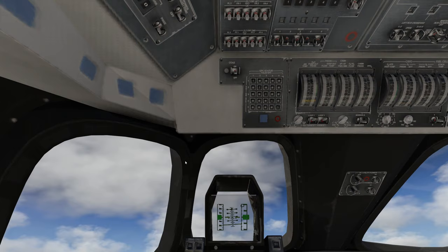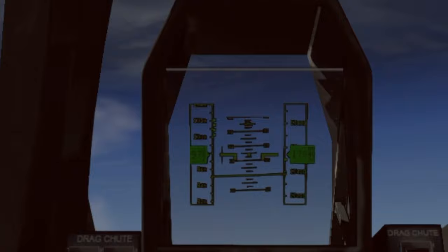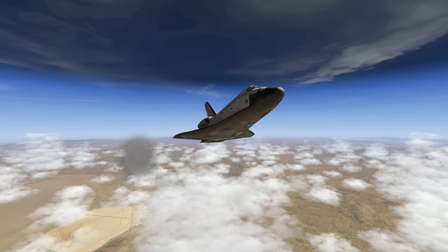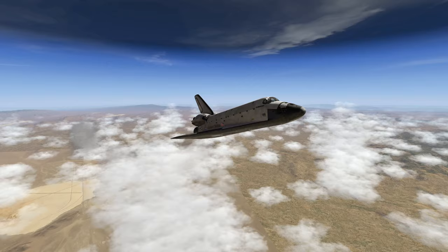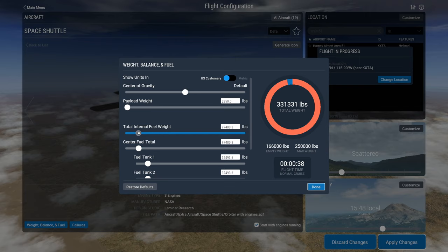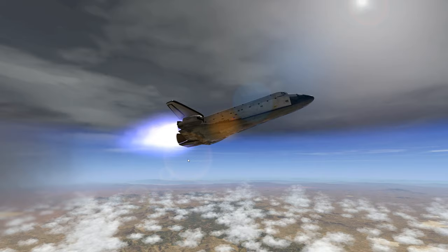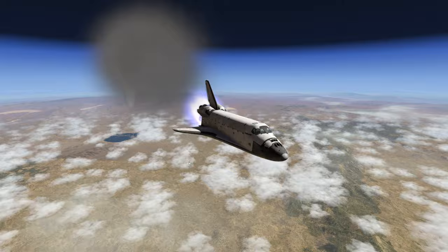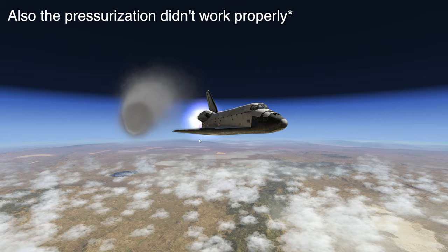At 16,000 feet, inside the aircraft we're already kind of passing out. We have just run out of fuel, which does happen. I wanted to try placing fuel tanks in there but you only get about 40 seconds of flight time in this plane. If we go into the cockpit it's completely black because the G-forces are just too much to handle.